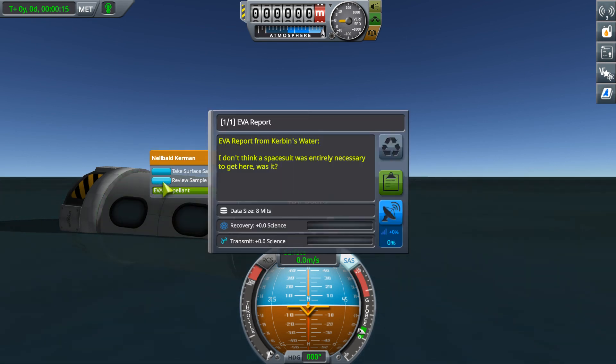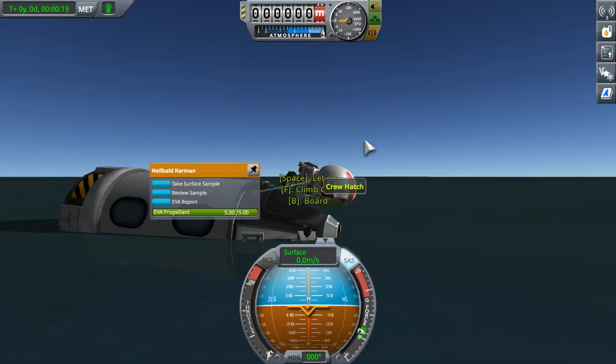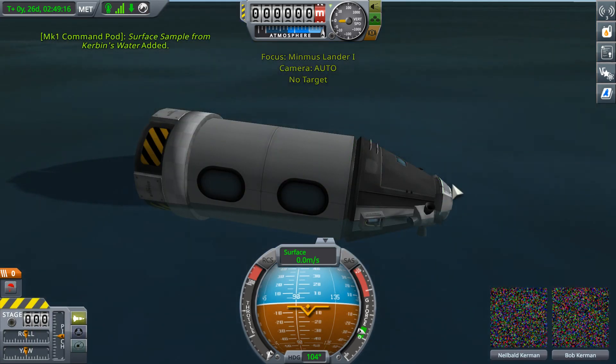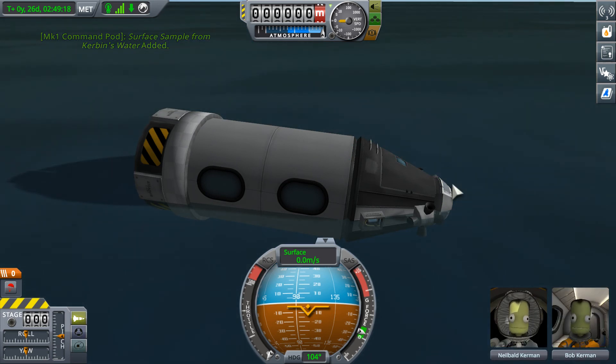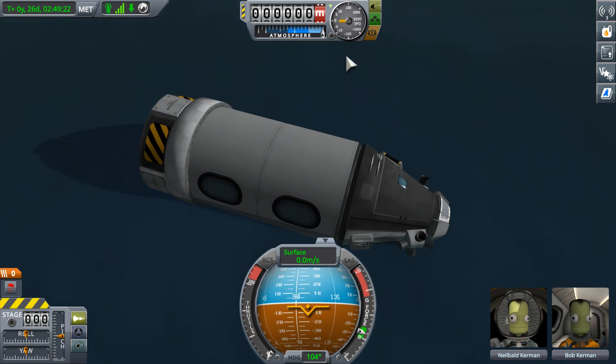Do an EVA report as well? Alright, that's not worth anything. Get back in there. Alright, to Minmus and back - we didn't manage to land, but we did do a cool flyby and got a ton of science because we brought a proper scientist with us. Better than if we had had the Science Junior instead, I think. Let's recover this vessel and finally end this gargantuan episode.